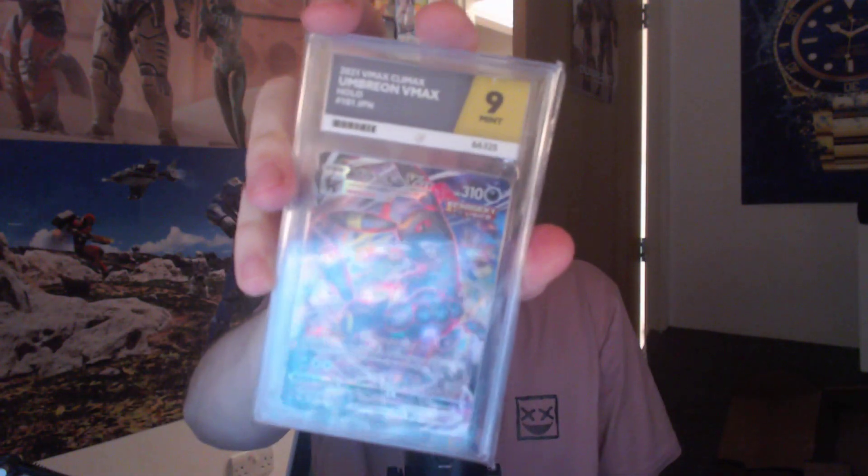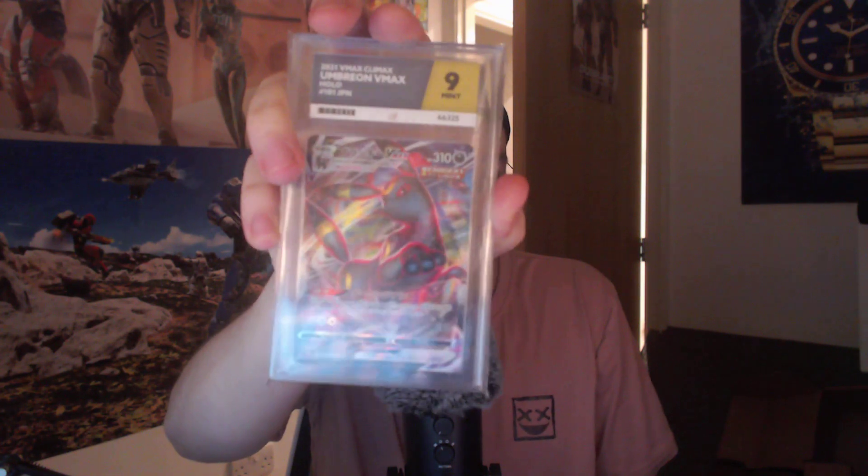The Arceus V promo is from this product here — how convenient. I might do another video on my sealed products collection, because I also have a ton of sealed Pokemon products that's actually worth more than my graded cards. And then we've got a Rapid Strike card. This is really cool — I wish it was a ten though. This is an Umbreon VMAX from VMAX Climax, which is a Japanese set. The artwork is so cool — how the red around it just glows.